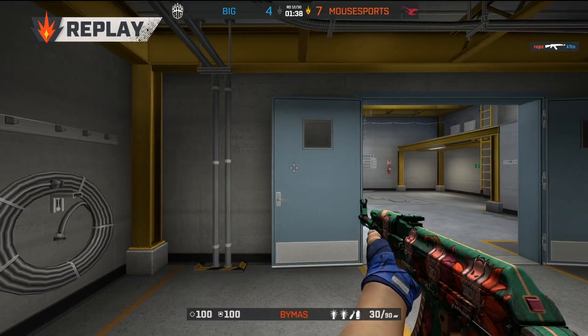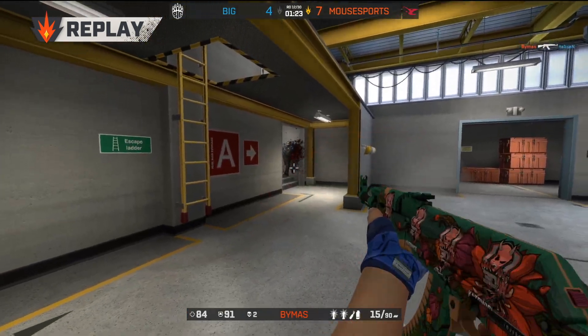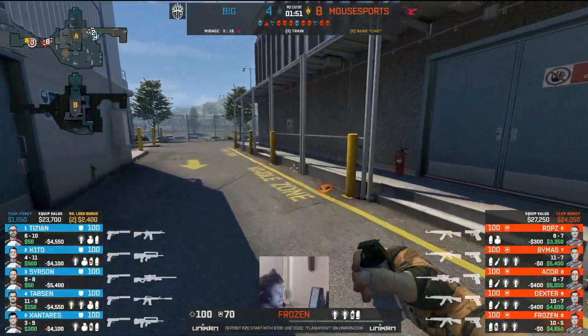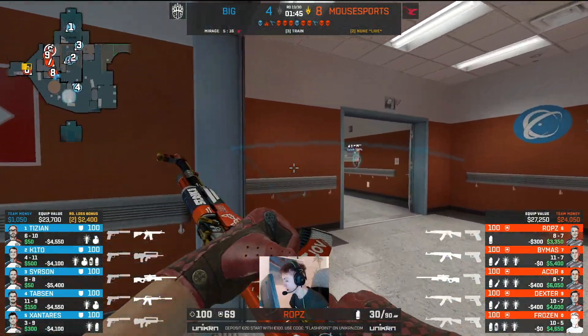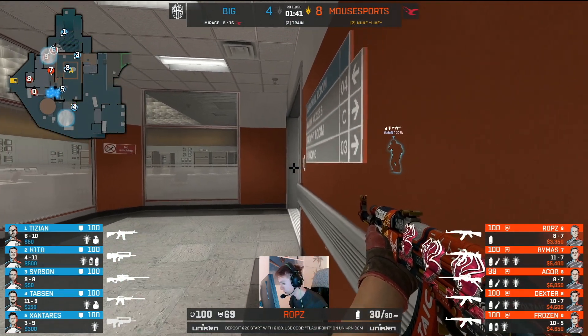I'm really interested in what Dexter's got cooking up at this point. I feel like a fast play is probably the call. I feel like it's got to be a fast play because BIG are going to go for some counter. Seven rounds from nine — five rounds from Mousesports — momentum is in their favor.